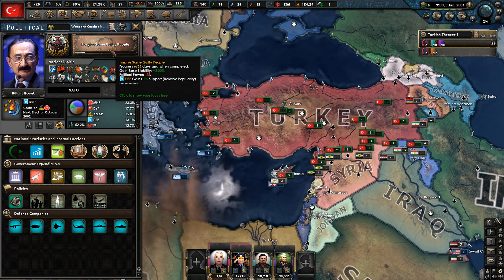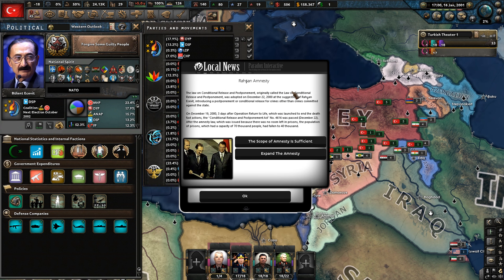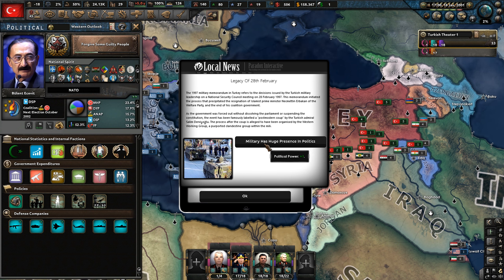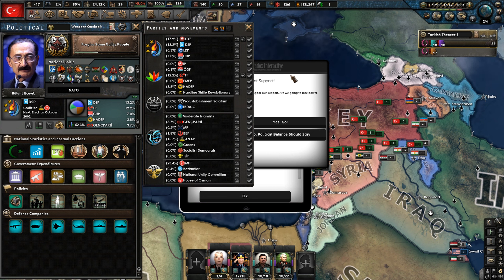In all honesty, we probably want to try and reduce DSP support and bring in the army. That was quite fun in the Australian series, bringing in the ADF rather than some whack nationalist faction. We don't want to go to war with the Turkish Mafia, so maybe we try and extend some of this amnesty — because we're trying to stabilize the country, we don't want to fracture it. It looks like more Turkish Liberals have won support, so the DSP and their coalition is going to grow even more. The MHP is currently at 23%, which is quite high.